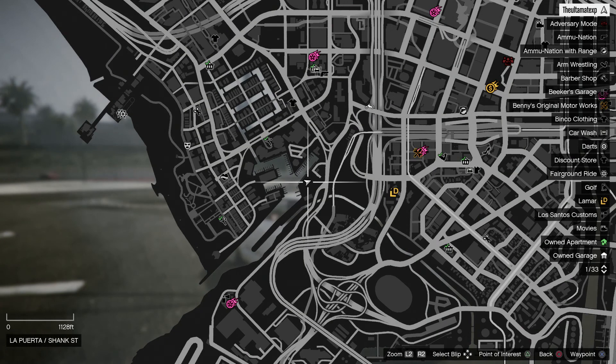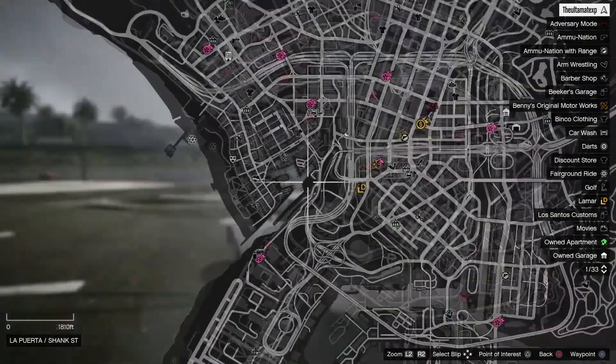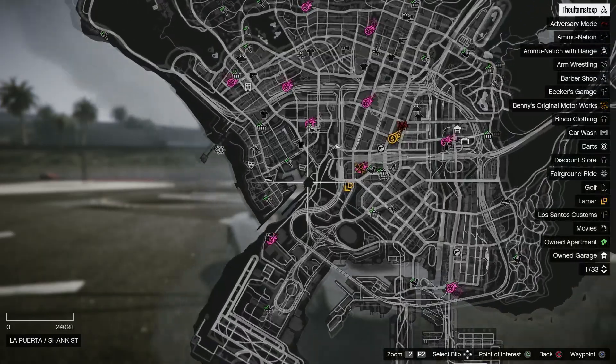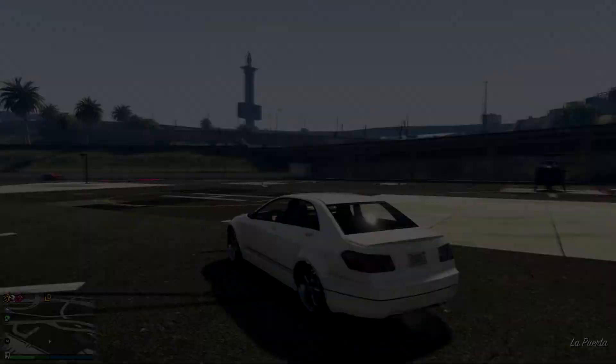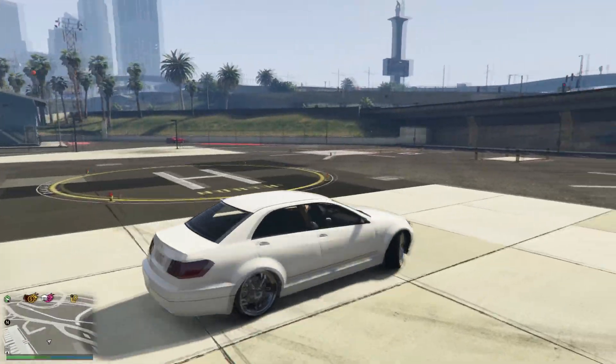To do this glitch, you actually can't be in any area of water. You are going to need to be in a specific spot, and that specific spot is right here on the map. I'll go ahead and zoom back out and zoom back in so you can see exactly where. Anyways, come to this location — it will be at the helipad place.